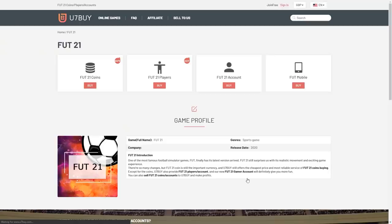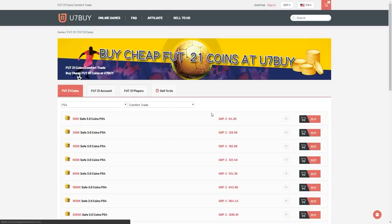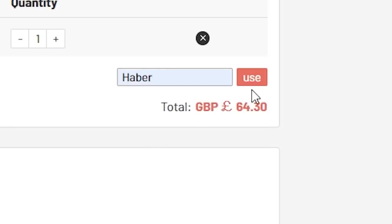For cheap, fast and reliable FUT coins, check out u7buy.com — there is a link in the description. Use the code HABER to get yourself a discount on all of your orders.